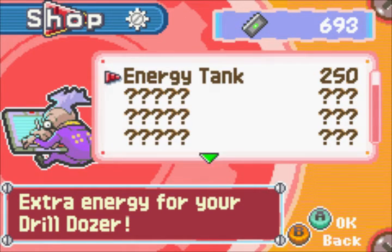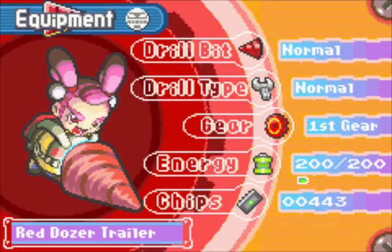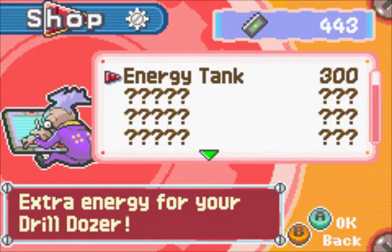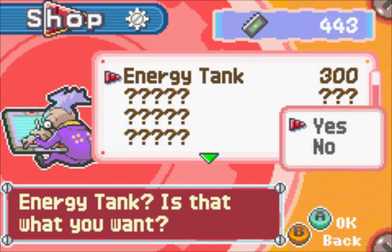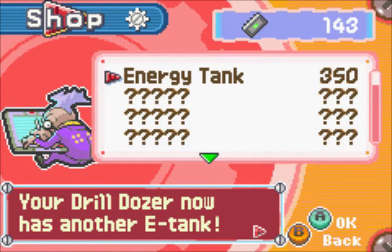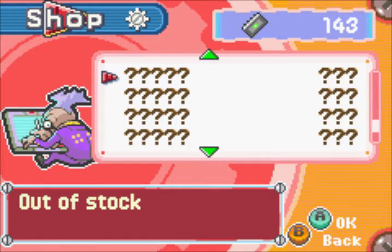For now he only sells energy tanks. He sells other items a little bit later in the game, so we can't buy them for now. We have enough money for one energy tank, so let's buy that. Now next to our energy there appears a green dot, which means we have one other health bar - basically now we have two health bars. That's how these energy tanks work. We have another energy tank to buy, so let's do that. More life energy - now we have three health bars total. That's pretty kick-ass.